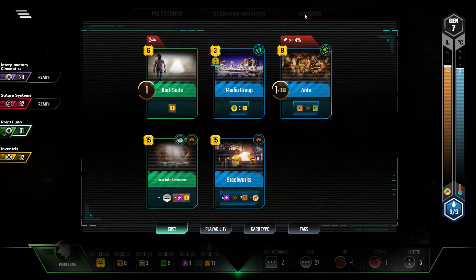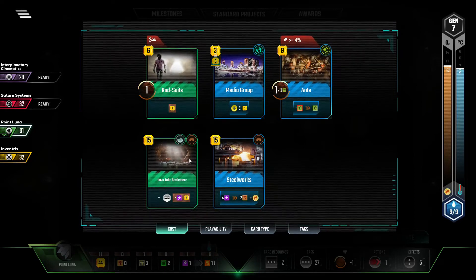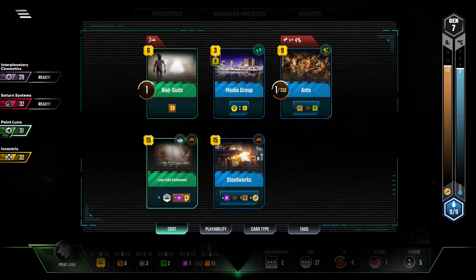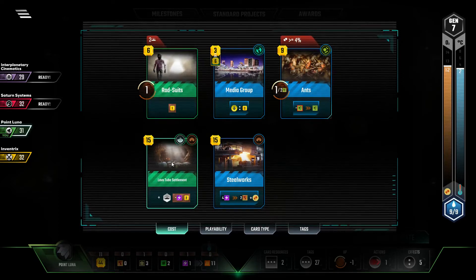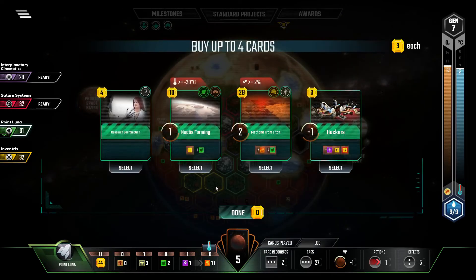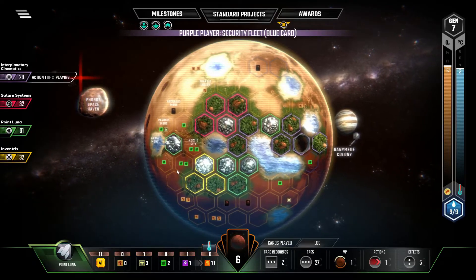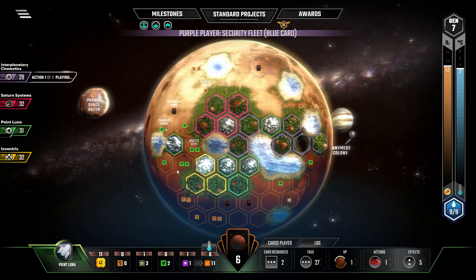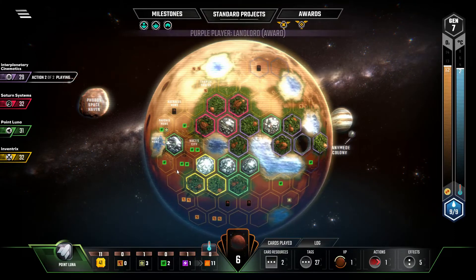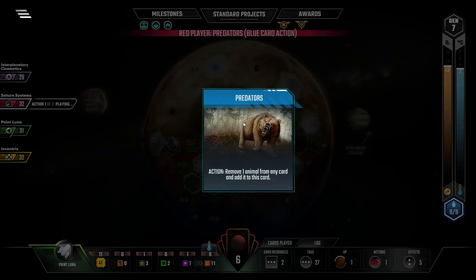Lava Tube Settlement gives me another plus one, so this would actually make me match them. And then Rad Suits would let me pull ahead. So I don't need to involve myself with Hackers. I think I might go Noctis Farming just for the extra edge. Land board? Well, I don't know — replacing lots of city tiles, that's for certain. I do think I want to pop my heat early in case somebody goes nuts with that.